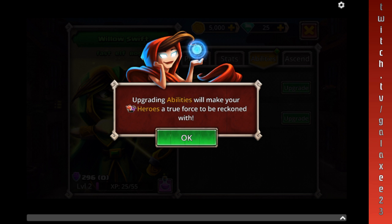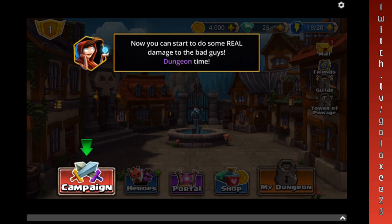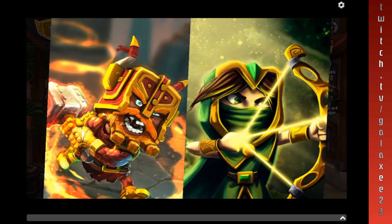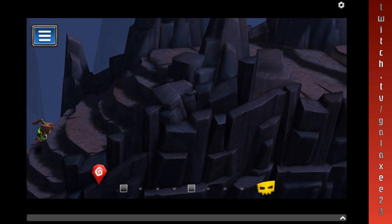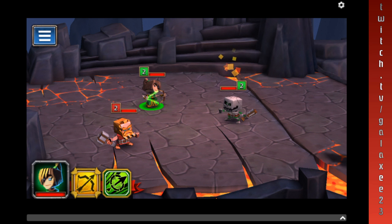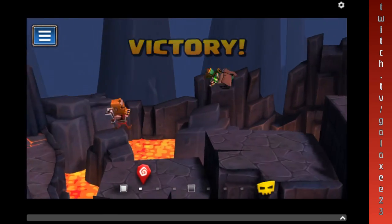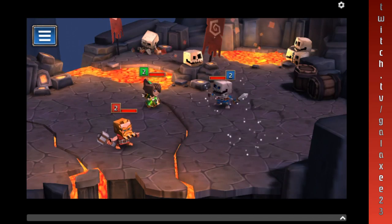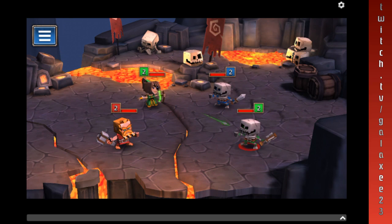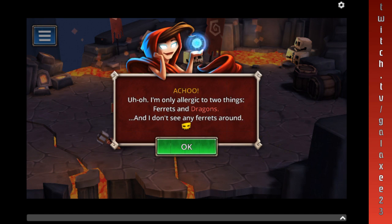Upgrading abilities will make your heroes a true force to be reckoned with, so let's go ahead and upgrade her abilities. The higher they level up, the more you can upgrade the abilities, and you've got to make sure you keep that evened out. I played Summoner's War and it was really hard to keep the heroes evened out, but this one it's a lot easier. So let's go ahead and hit him — and he's gone. I'm only allergic to two things: ferrets and dragons, and I don't see any ferrets around.